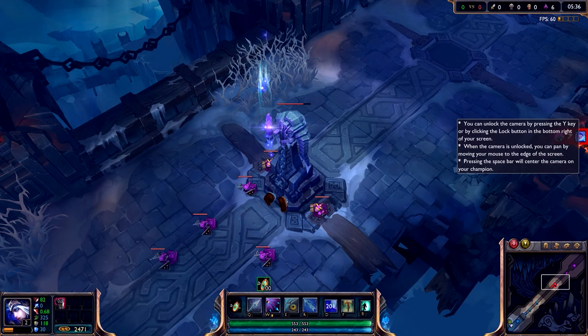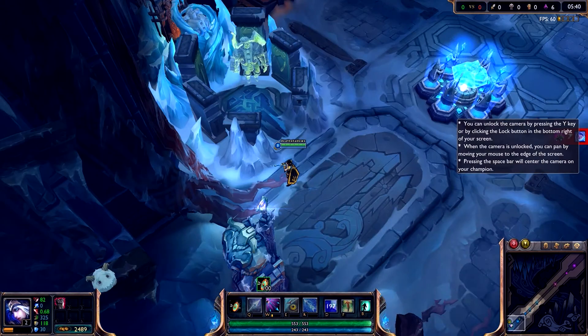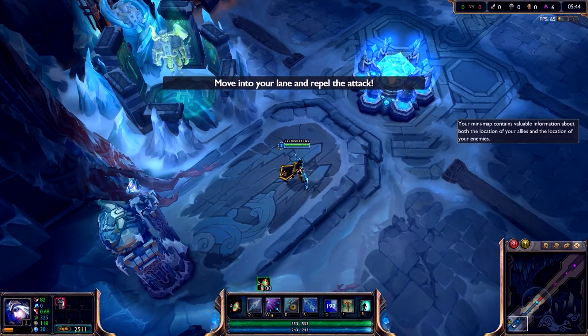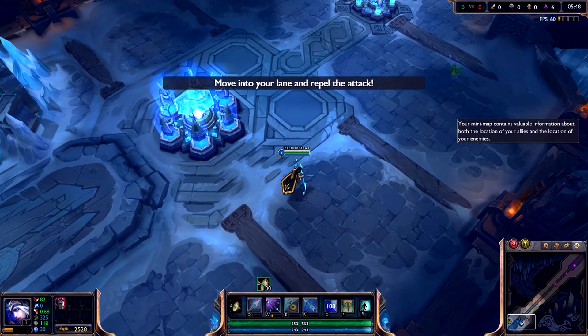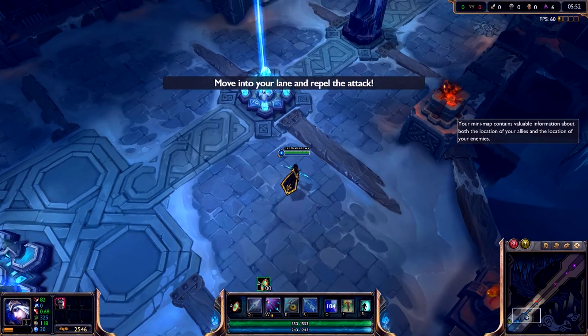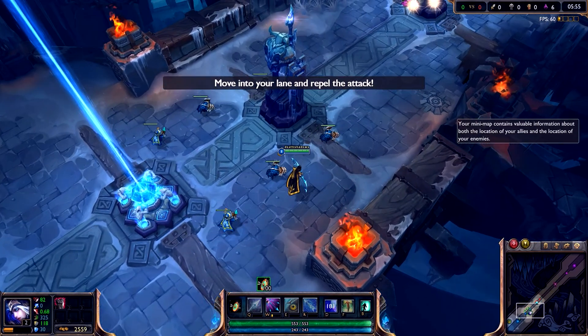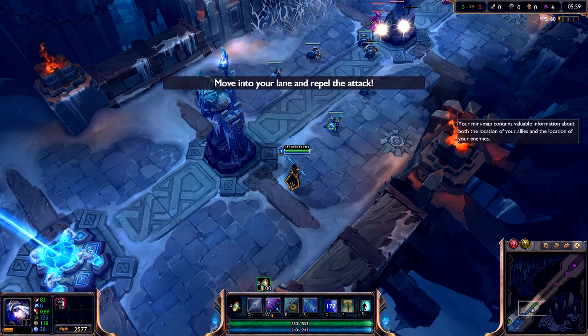This will come to the defense of friendly champions who are under attack. The time has come for you to take up arms — go into the lane and meet the enemy head on. I'll just push to this. Stay behind your minions; it's better for them to take the brunt of an assault than you.